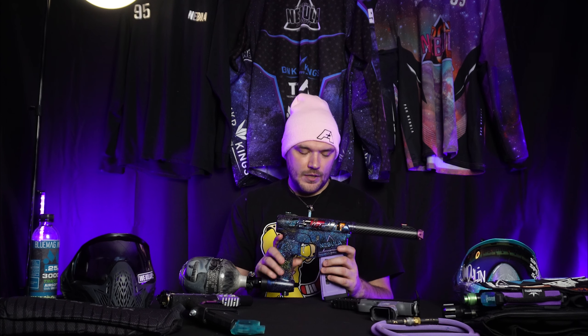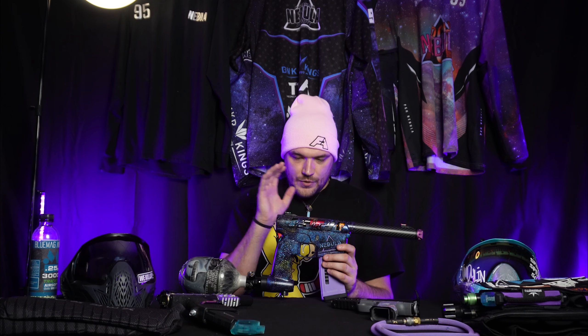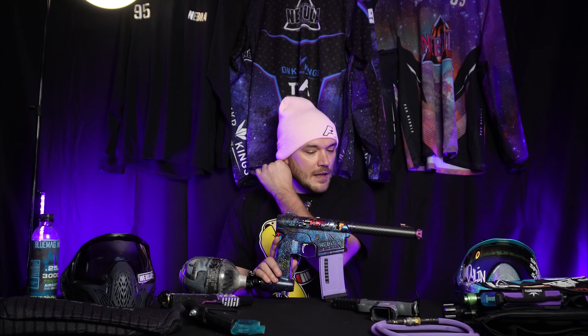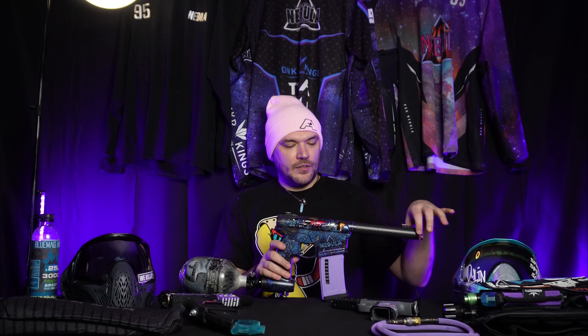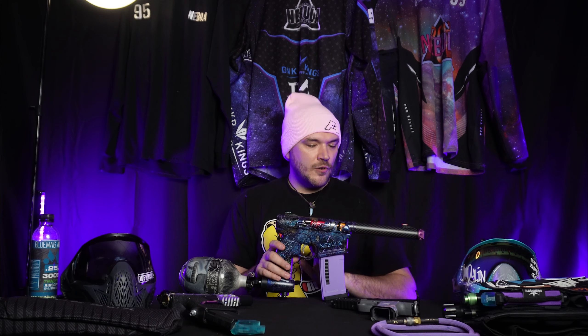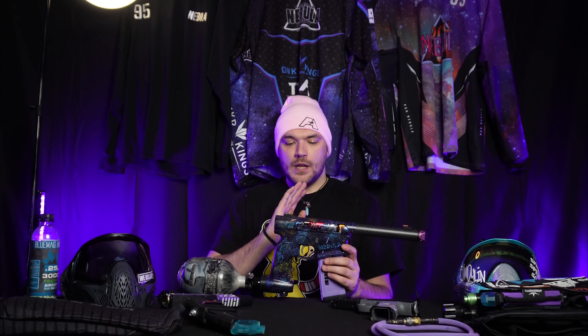This is the El Diablo. It's actually a prototype lower with the Nebula custom magwell and some new stuff he's trying out that I don't know if he wants me to tell you guys about yet. The upper is the Nebula cuts that you can get on the website for yourself, so from the upper on up you guys can actually get this gun. It also has a carbon fiber barrel.